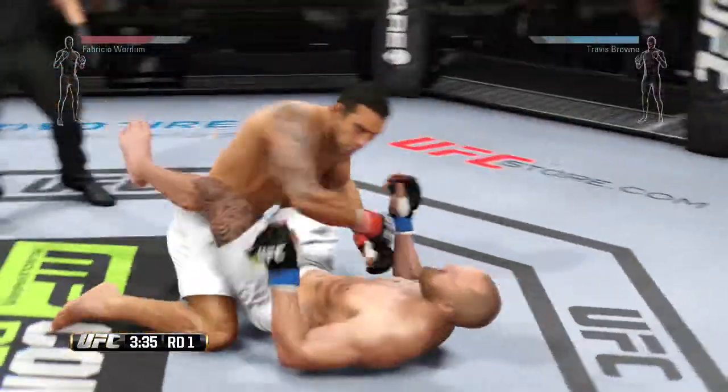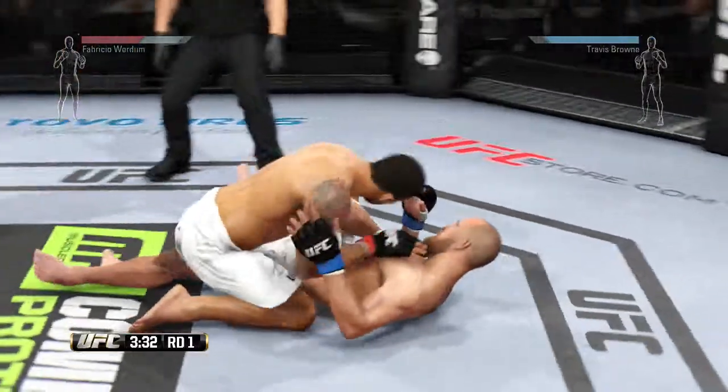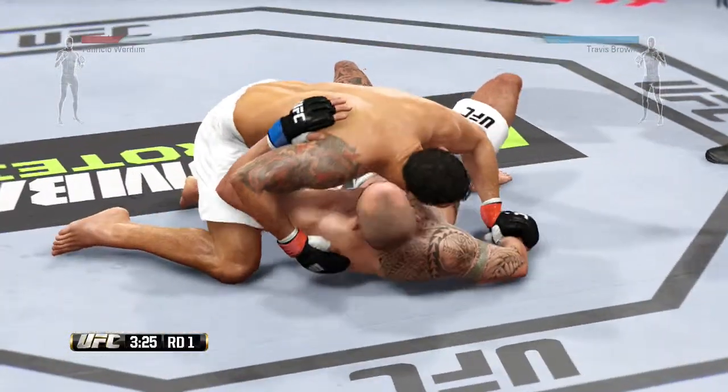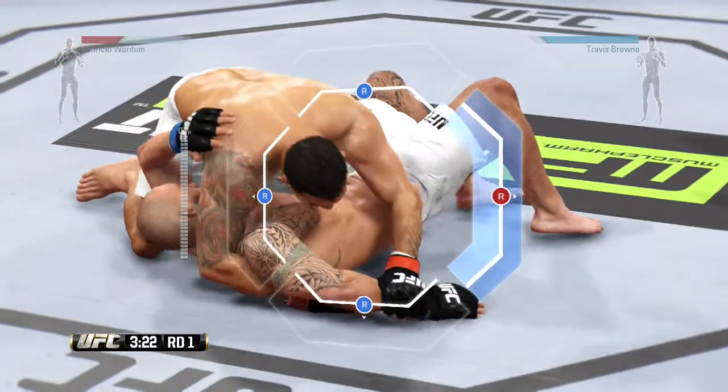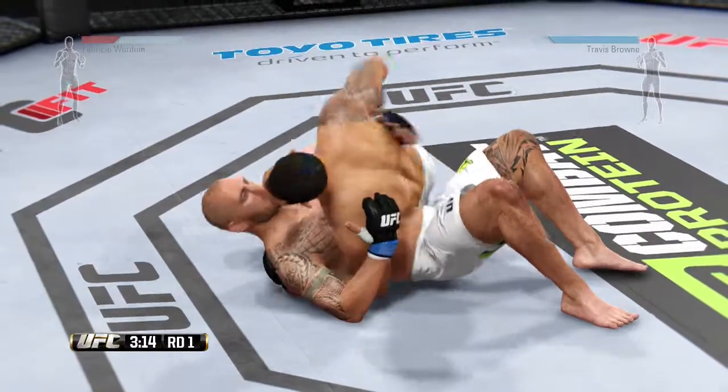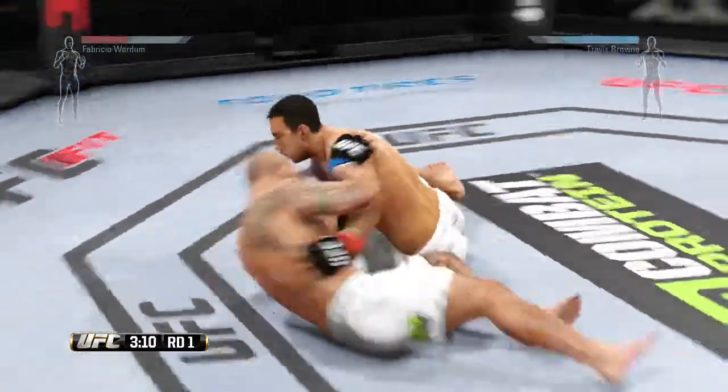He's down — oh, that's a huge shot to the head. Side control, nicely done. He's trying to set up a submission on the arm here, and he escaped the Kimura. He connects with the head from the top.